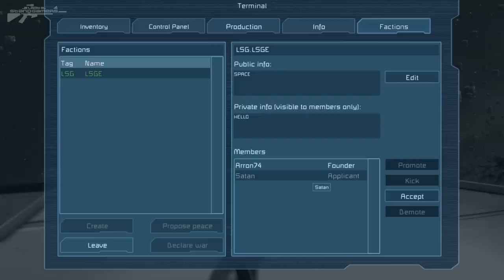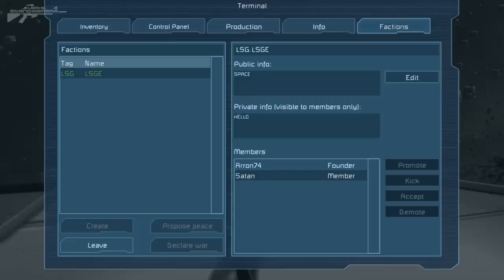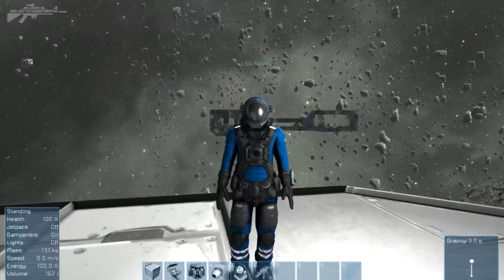We can either accept or deny the applicant, or basically just never respond to it. So we can accept the applicant and it asks: are you sure you'd like to accept him into your faction? We've accepted him now — he's into the faction and he now has the ability to view the private tab. We can also promote or demote him. And we can see his name's gone to green, meaning he is actually part of our faction.